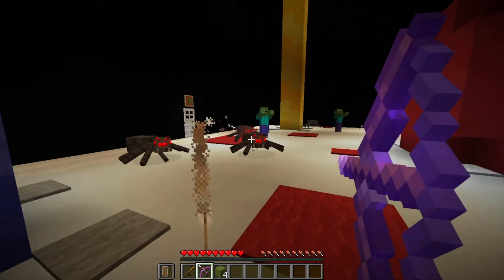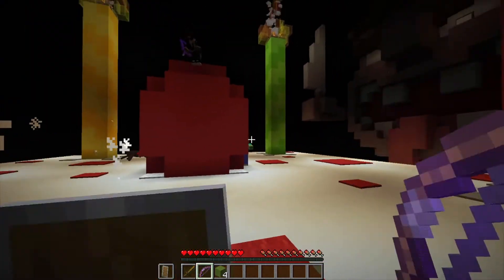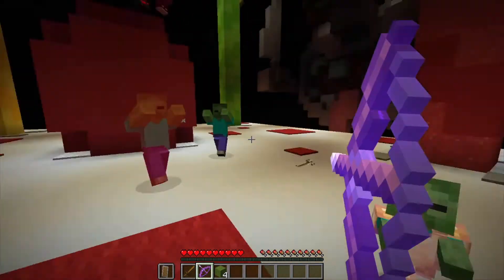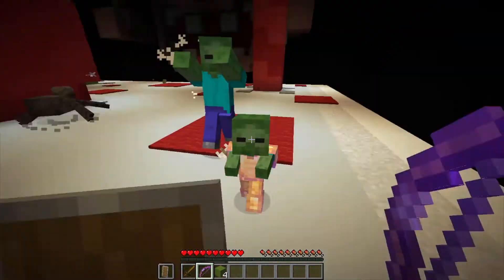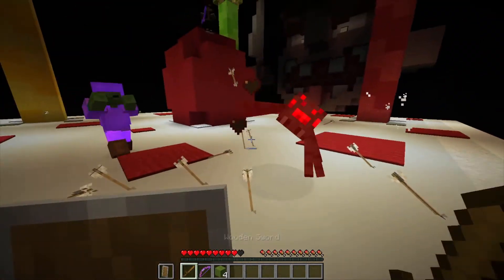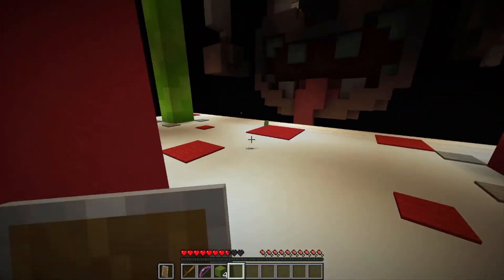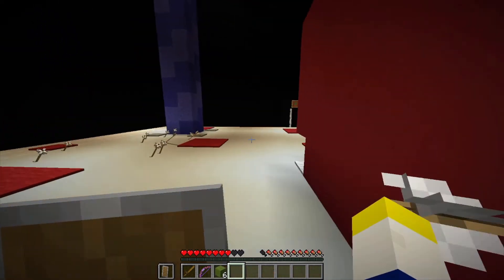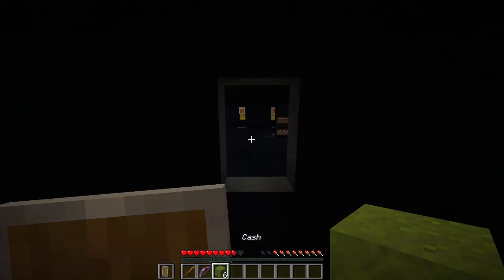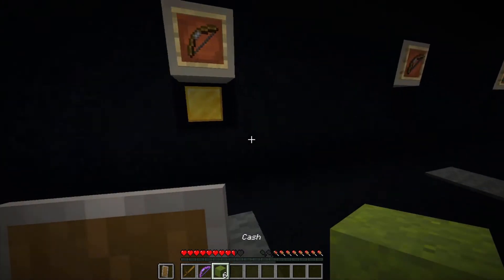Oh, we did get saturation at the start — that's good to know. Oh, you can shoot the items out of the item frames! A spider climbed up here. We already got the cash — it's still just two? They're stingy with the cash. I'm thinking I'll cheat because you can punch the item frames out — and then I got deleted. Okay, never mind — they thought of that.